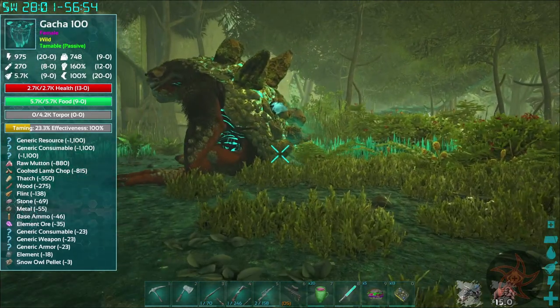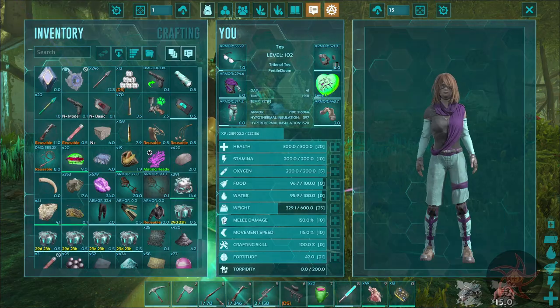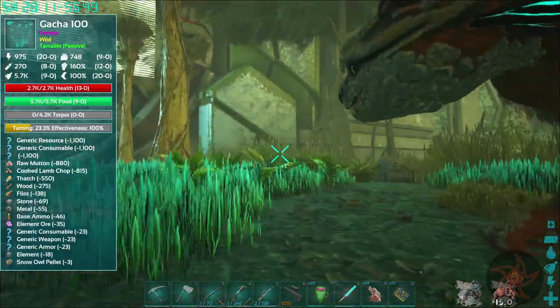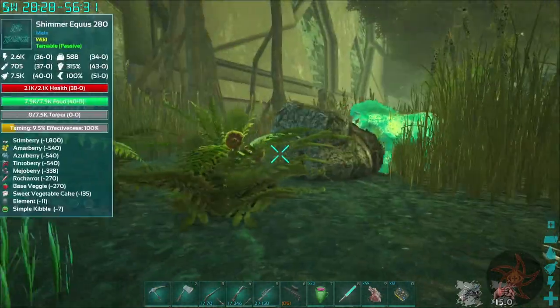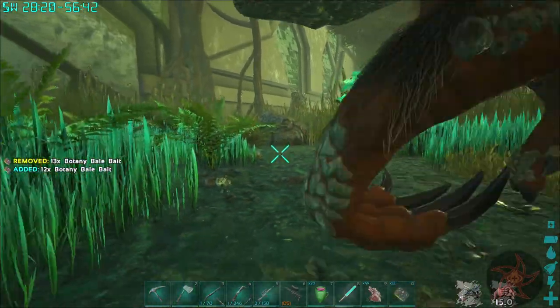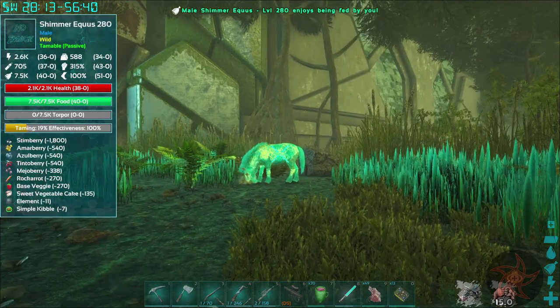Passive tame progress: 23% — that's not bad. I did bring Button with me. Now at 19%.